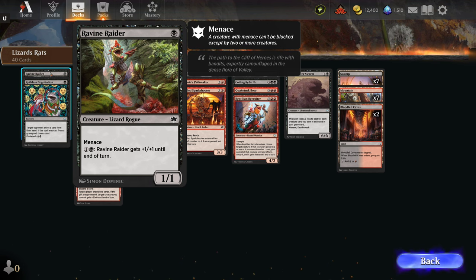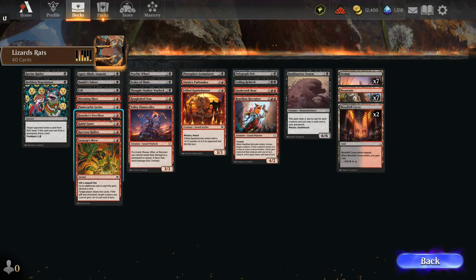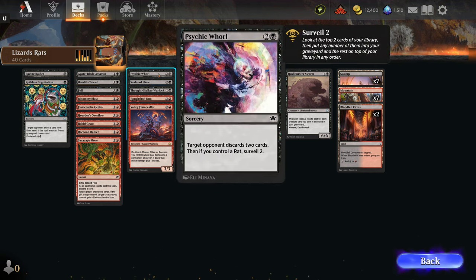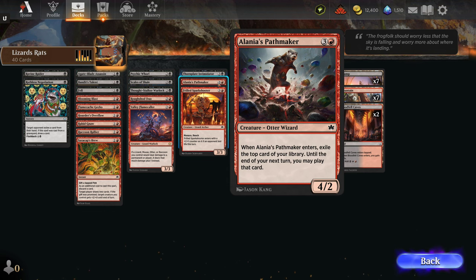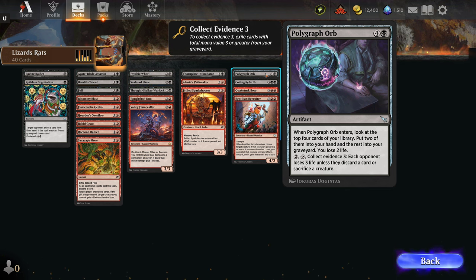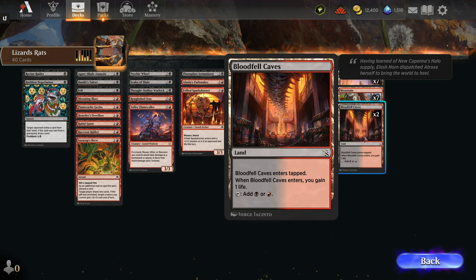Here's all the cards in this little deck that I built or put together. We've got Ravine Raider, Ruthless Negotiation, Agate Blade Assassin, Bandit's Talent, Bell, Blooming Blast, Flame Cash Gecko, Orders Overflow, Rapid Gnaw, Raccoon Rallier, Sazacap's Brew, Psychic Whirl, Gales of Shale, Thought Stalker Warlock, Roughshod Duo, Valley Flamecaller, Thornplate Intimidator, Alania's Pathmaker, Thrilled Spark Shooter, Polygraph Orb — that one's from the previous expansion — Coiling Rebirth, Quake Tusk Boar, Reptilian Recruiter, Tusk Burster Swarm, and then the Swamps and Bloodfell Cave.